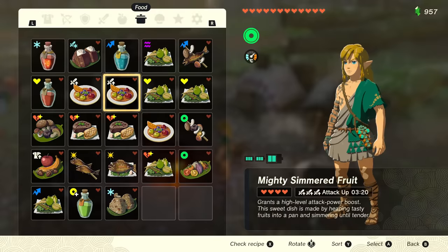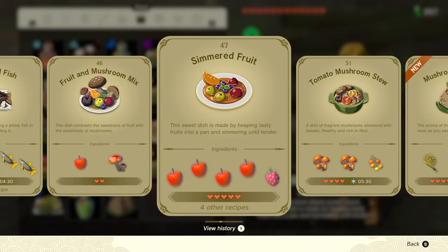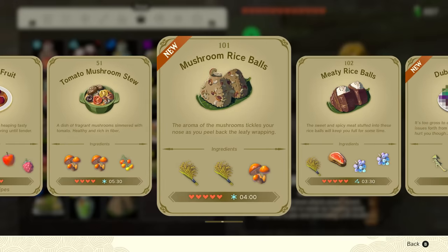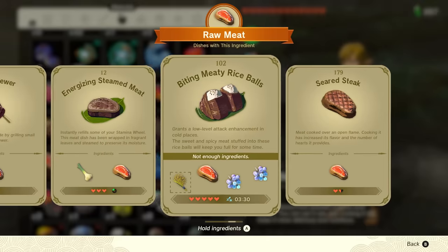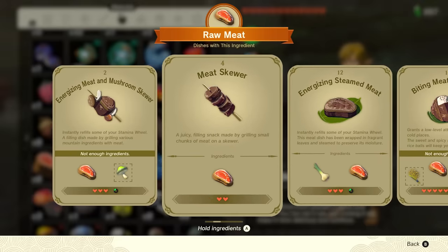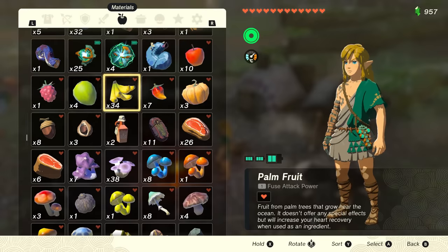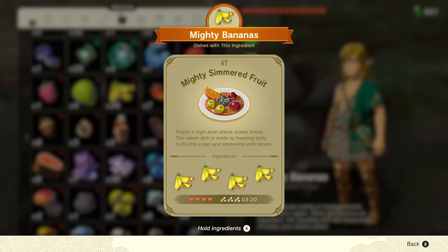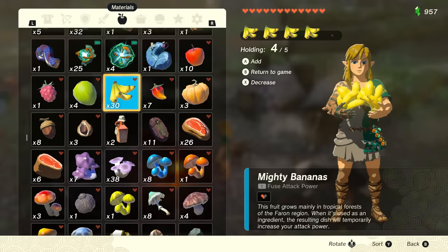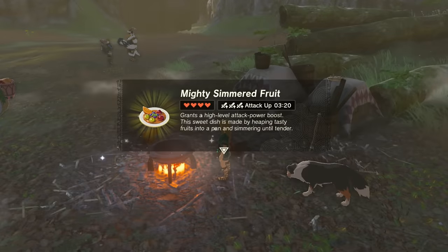Tears of the Kingdom includes a cookbook which automatically records any meals Link cooks or finds during his adventure. But it turns out this doesn't only make remembering ingredients easier — it also streamlines cooking itself. If you want to cook a certain meal, you're now able to select one of the ingredients, then choose 'select for recipe.' This option will open up the cookbook, and the game will automatically select the rest of the items from your inventory if you have them.